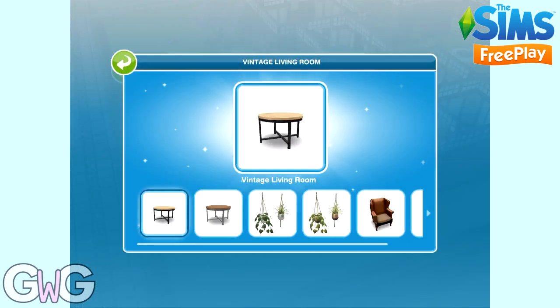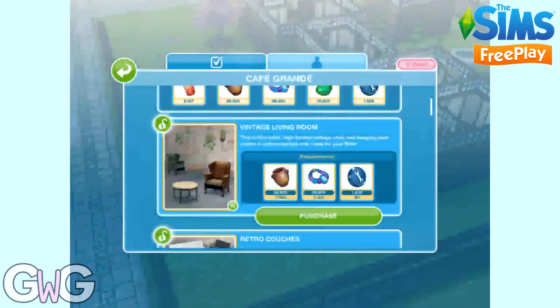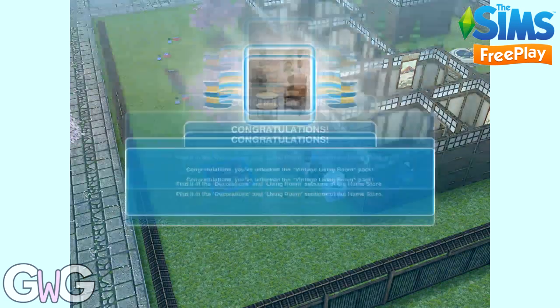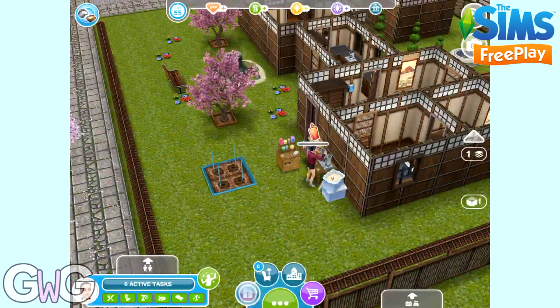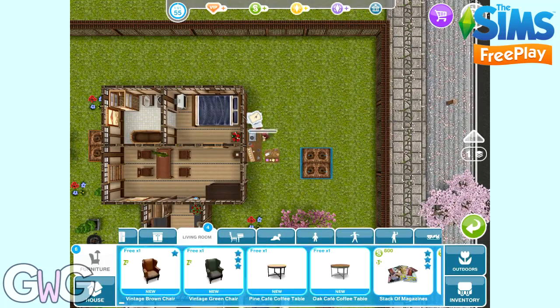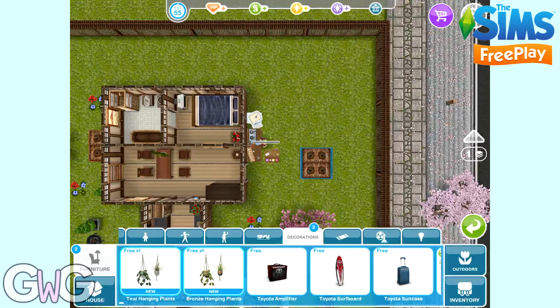The next pack is vintage living room. We've got some coffee tables, some nice planters and some gorgeous living room chairs. These can be found in the decorations and living room sections. In the living room section you can find the vintage brown and green chairs — I love those — and also the café coffee tables. In the decoration section you've got the hanging plants, which I really love.